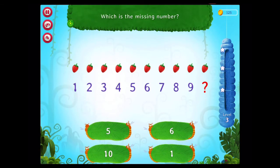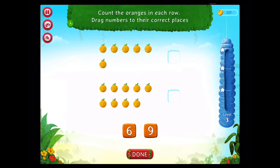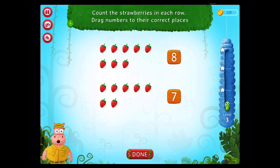Which is the missing number? Rockstar! Count the strawberries in each row. Drag numbers to their correct places. You rock!